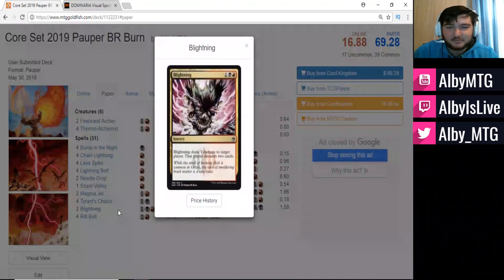One last card is Blightning — three mana (one colorless, one black, one red) for a sorcery. Deals three damage to target player, and that player discards two cards. Blightning is a great card. Three mana for three damage isn't necessarily the rate we want, but it's doing a lot of damage to our opponent and making them discard two cards, which means they have fewer resources to deal with our game plan.